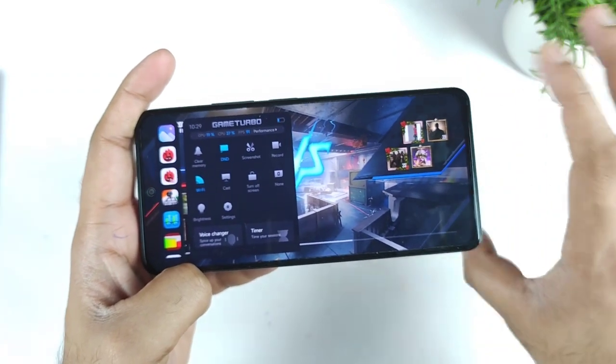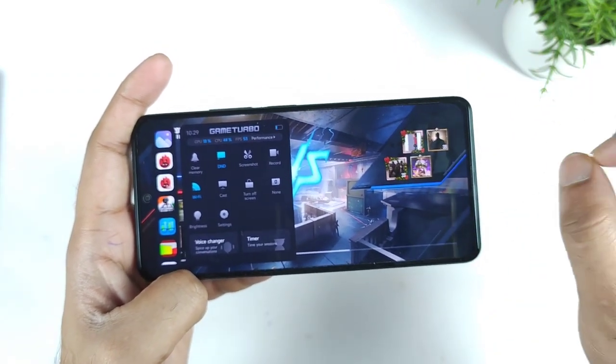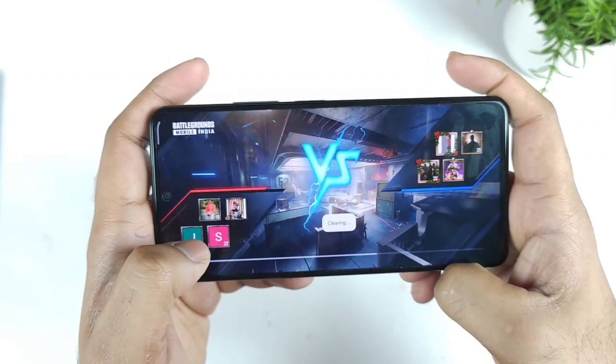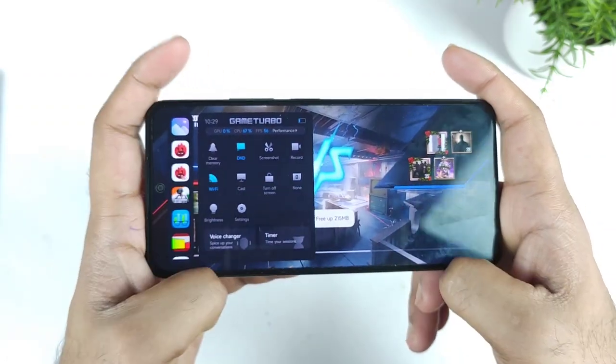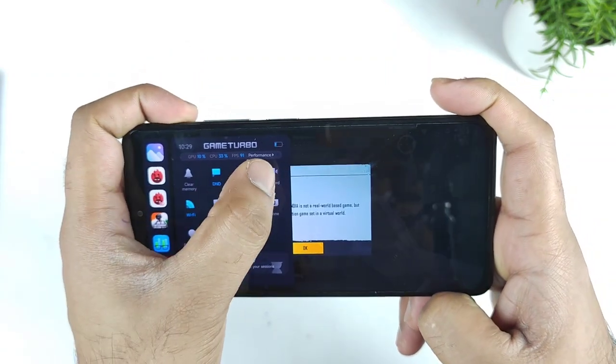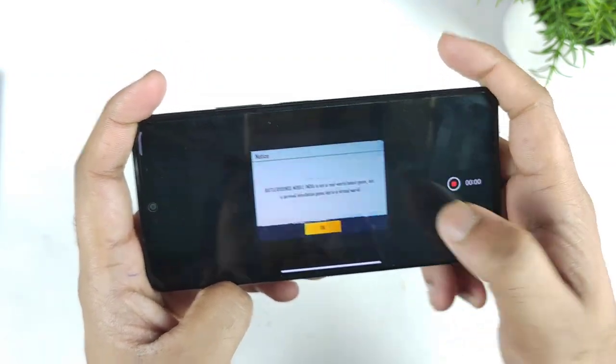The BGMI mobile game is still at 90 fps and hasn't been updated after MIUI 13. If you want to clear memory, you can clear background RAM, cache, and everything. There's also a Do Not Disturb mode, a screenshot mode, and a video recording mode.